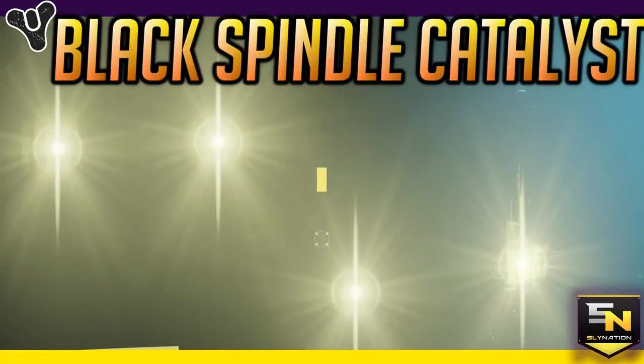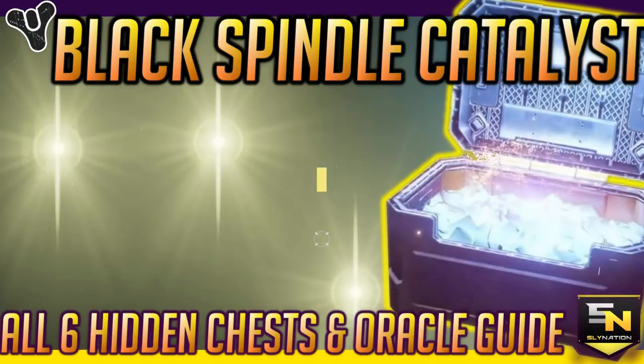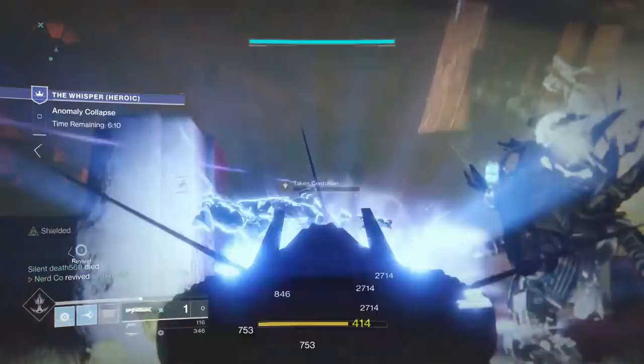The Whisper of the Worm quest has more secrets inside than one might think. Not only can you beat it and go back to get the catalyst on heroic, but there's a secret that harks back to the days of the Vault of Glass. Let's go over all the secret chest locations and how to trigger the oracles within the Black Spindle quest line.